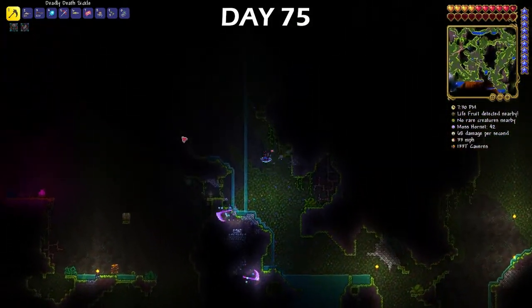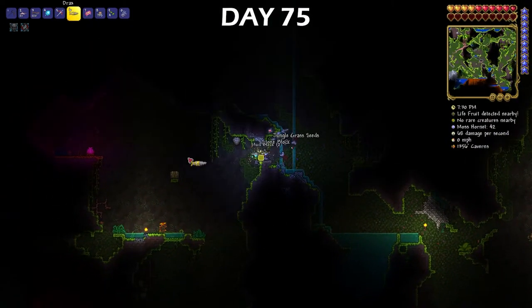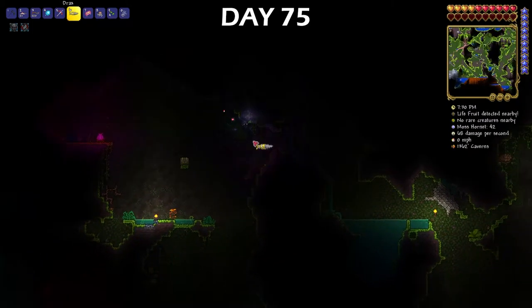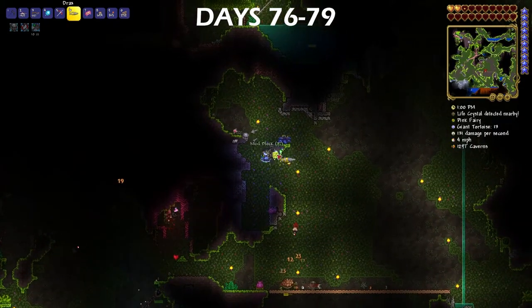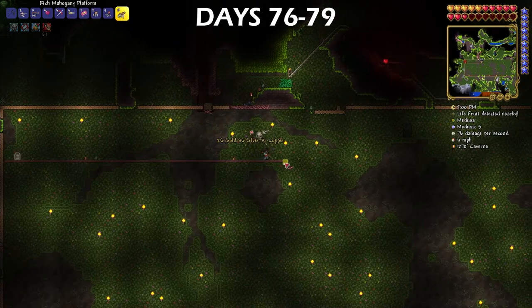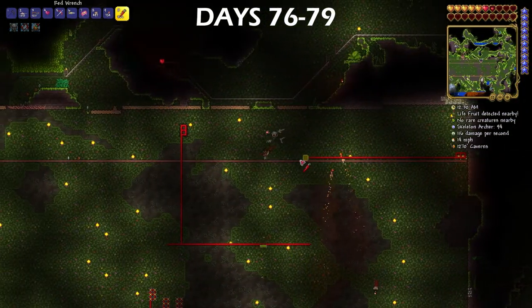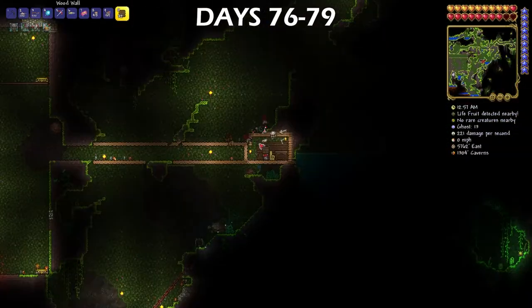After a few days of exploring, I figured it was about time I start my Plantera boss arena, so on day 75 I went to the jungle, found the bulb, and started getting that put together. For days 76-79, I worked on hollowing out a huge area for the Plantera boss fight. On the top I put a long wooden platform to run across, I put teleporters in each of the four corners and wired them to teleport across the map from both the bottom and the top, and then I built a little nurse's house so I could teleport back to it for when I needed healing.